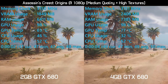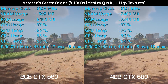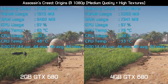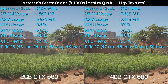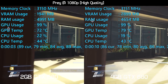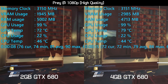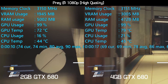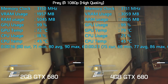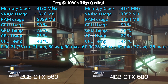Assassin's Creed Origins was also tested using the medium-quality preset with the textures manually set to high. This saw VRAM usage peak at 2.5GB, though like Star Wars Battlefront 2, RAM usage was actually lower with the 2GB card — again a very curious result. Last up we have Prey, and this is the most interesting title. This game was tested using the high-quality preset, and VRAM usage did peak at 3.1GB. But if you recall, the 2GB model was faster in our previous Prey benchmark. If you haven't already noticed, the reason for this seems to be the fact that the 2GB model simply isn't even attempting to render most of the textures.